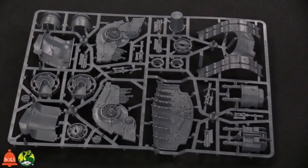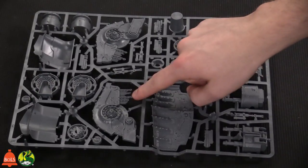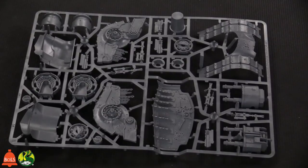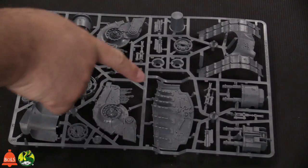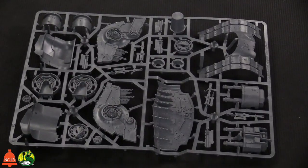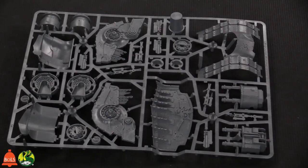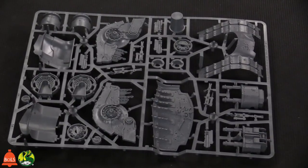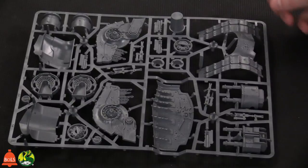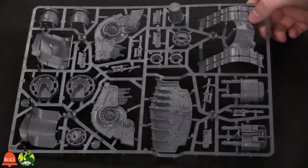The amount of detail on this second sprue is just ridiculous. They've been adding a lot of chain mail to the Death Guard, and it looks great. You can see all the little divots and holes in the chains, and the pox marks all over the dozer blade. It's really cool — the amount of battle damage on this thing makes it look like it's been around for a couple million years, fighting the good fight for Papa Nurgle. The track guards are super detailed too; they have a stretched-out skin texture on them.